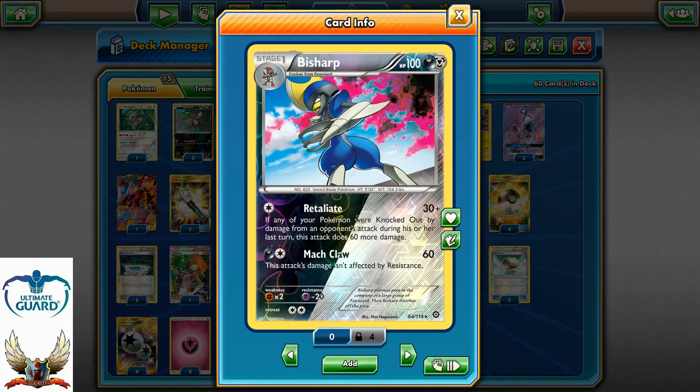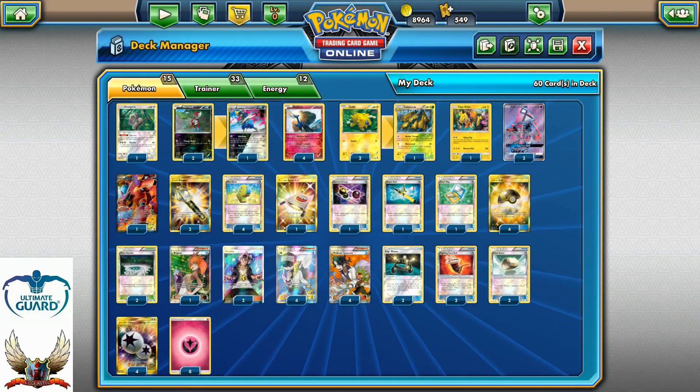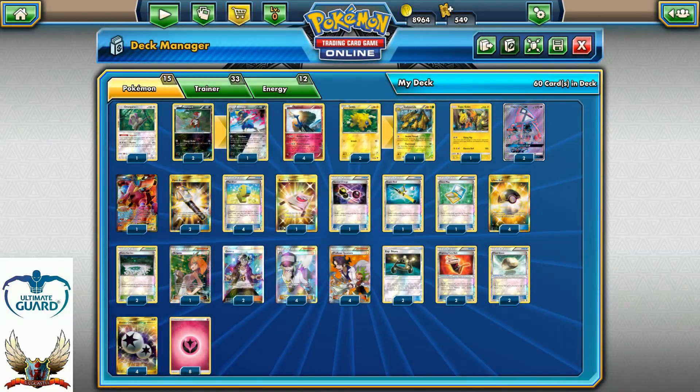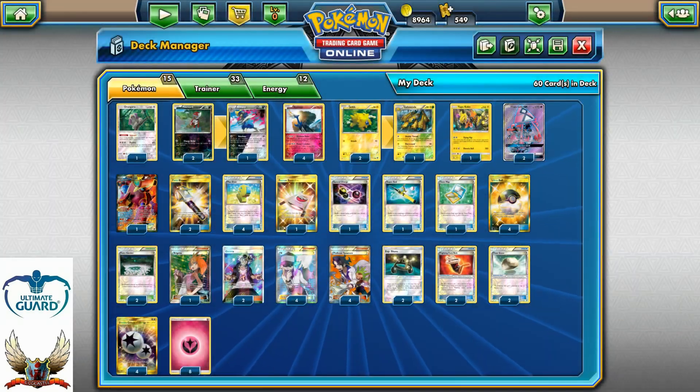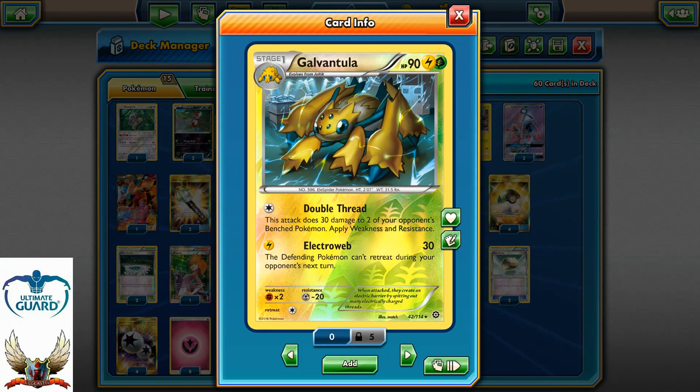Running a 2-1 Bisharp line, a 2-1 Galvantula line with one copy of Tapu Koko, one Oranguru for that Instruct draw, and of course two Tapu Leles and one Vulcanion EX. A good thing about Double Thread is that you can hit two of your opponent's bench Pokemon for 30 each — like 60 total — if they're actually weak to Grass or Lightning, for example.